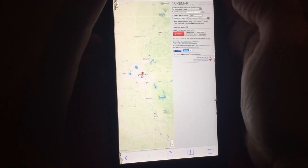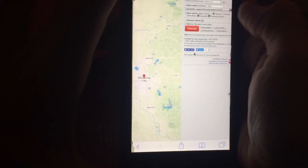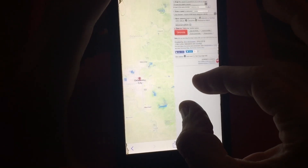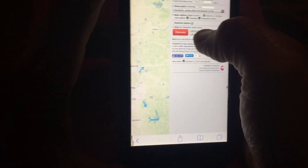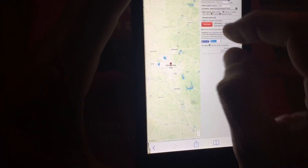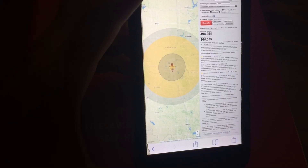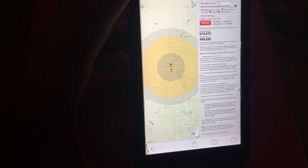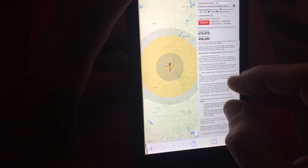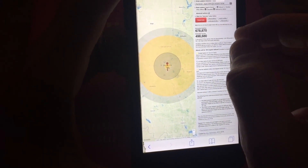Then we press Go — the big red button, Detonate. It shows the radius and gives you a map down here of everything by color codes, and tells you what each one is.